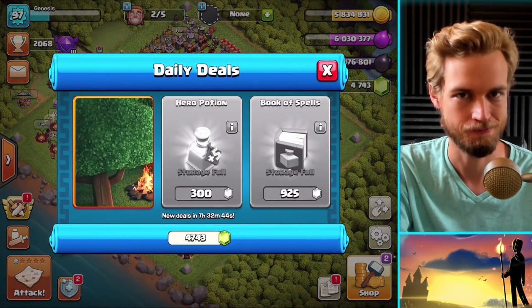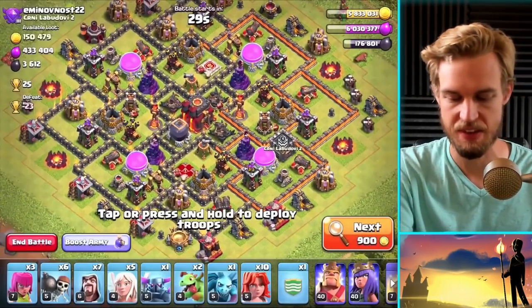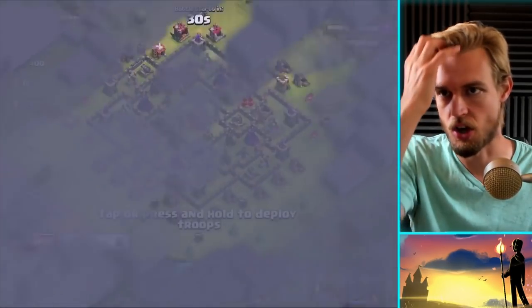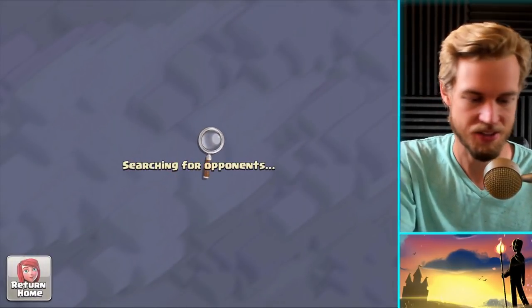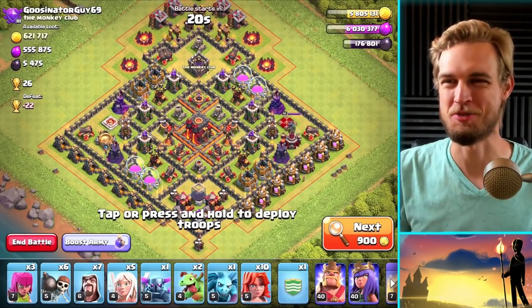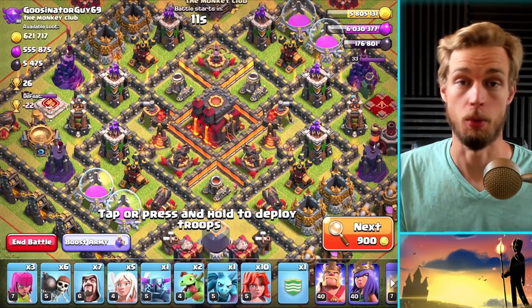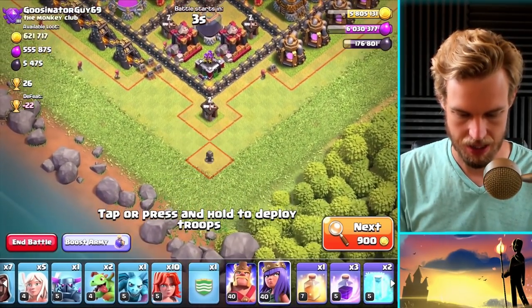I decided not to wait, so no wall wrecker — which is a problem with this strategy. But I want to cover that you CAN do this without one; ideally bring a jump spell, though a raged group of valkyries can break through pretty much any wall at Town Hall 10. Let's find a base without too hard a layout. This one's good — sweepers pointing outward so they're avoidable, lots of small compartments clustered together. I'll drop the queen on the corner.